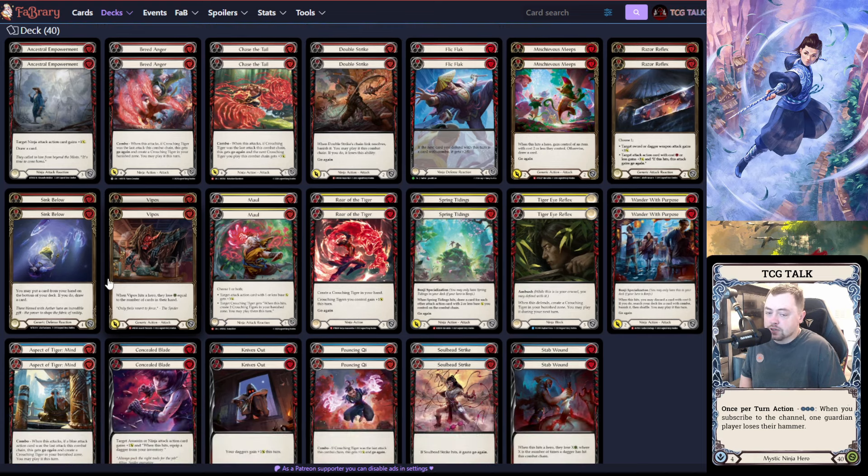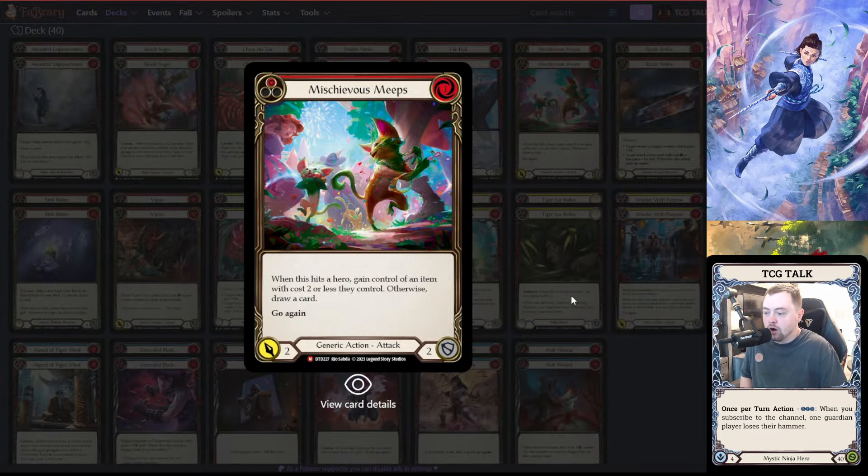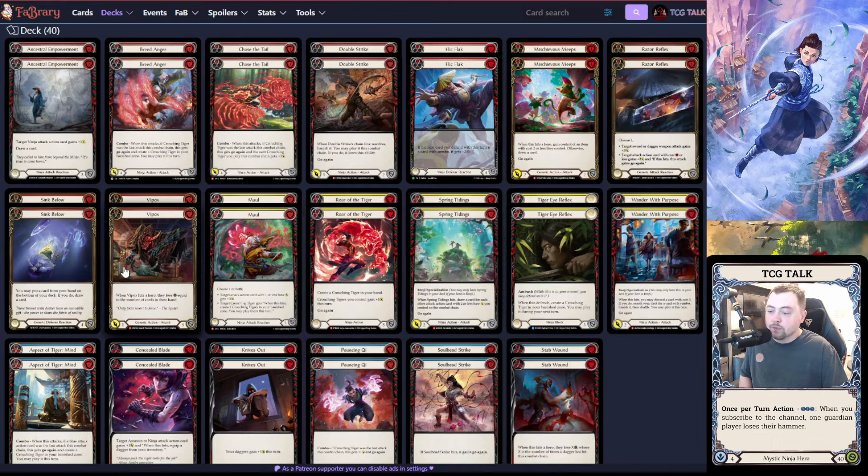What I like about this list is it blocks super well. For the more vanilla two-powers: Mischievous Meeps is worth the two-block slot. What I've found is it almost always forces an armor block, because people know Spring Tidings is the card they need to care about in Benji, but Mischievous Meeps forces a little bit more interaction, which is really nice for getting their armor out early.